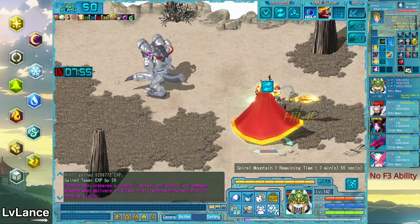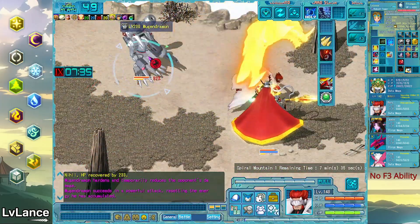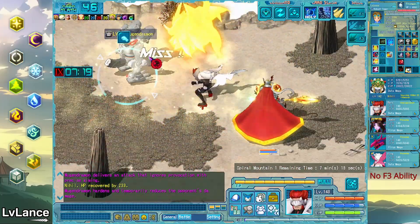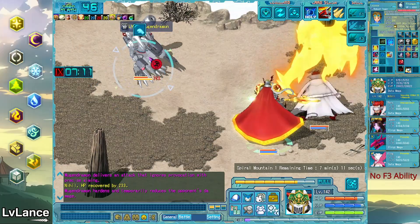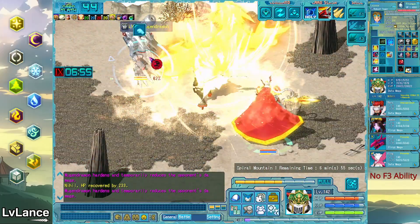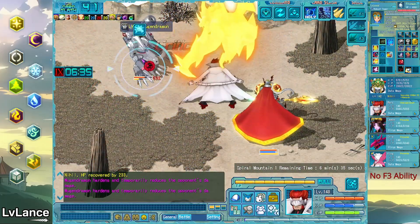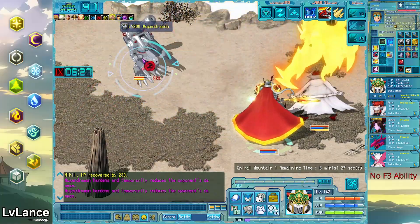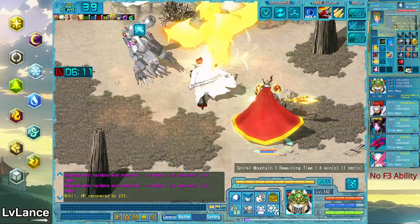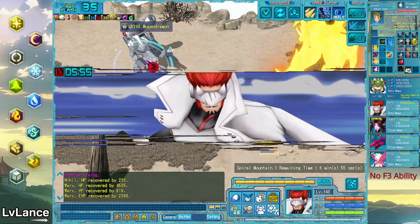Mukundramon's main mechanic is that he ignores Provoke — he'll attack whoever he wants. This doesn't really matter for us because both our Digimon are very tanky from the Dinos Crests. Mukundramon also reduces damage by quite a lot per attack, but this doesn't matter too much because our Genkomon is doing a lot of fixed damage which ignores this. Genkomon actually did the most damage this fight and really helped us get through it quickly. Additionally, our debuff — which forces us to use F2 attacks only — isn't a problem for Genkomon.